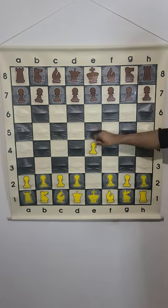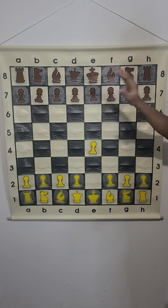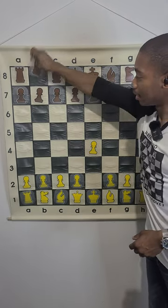It starts off with e4 — this is white's move, but it's black's defense. What initiates the Nimzovich defense is knight c6.